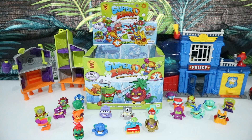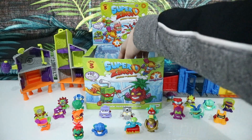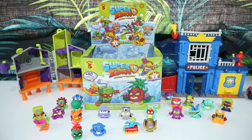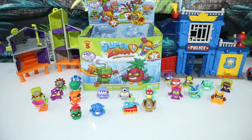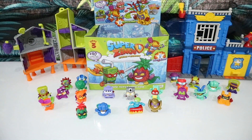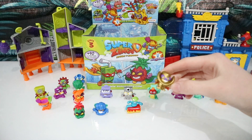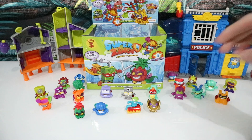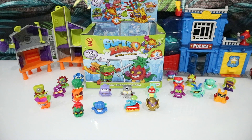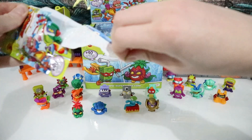Hey guys, welcome back to Waterless Toy Cabin and today we're back for part five of the Super Zings mega unboxing. We're going to open five more packets and see who we get. But before we do that, let's quickly go over the collection. These are all of my Super Zing Series Three so far. In our last video we managed to get the gold Outlaw Clint, which is super cool, but we still haven't found the ultra rare Mr. King — hopefully we can find him today.